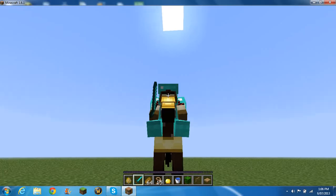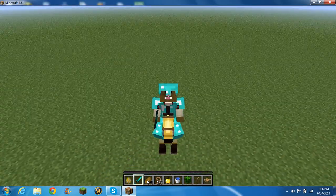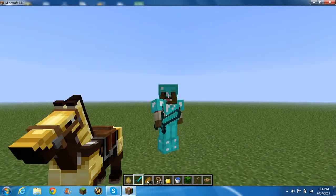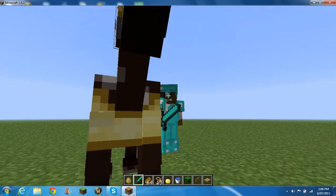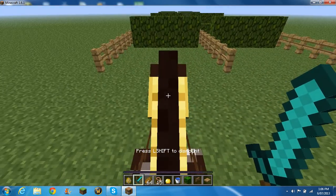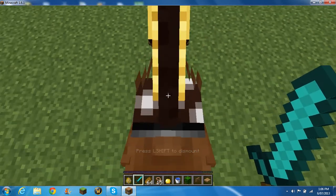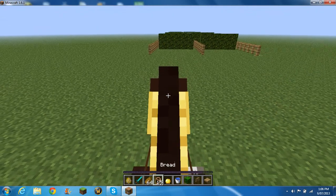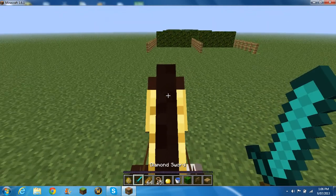Now this is my horse. I put gold armor on. Come on to my horsey! So once you've put a saddle and trained your horse, you're ready to race. But a good thing to do is to feed them golden apples.